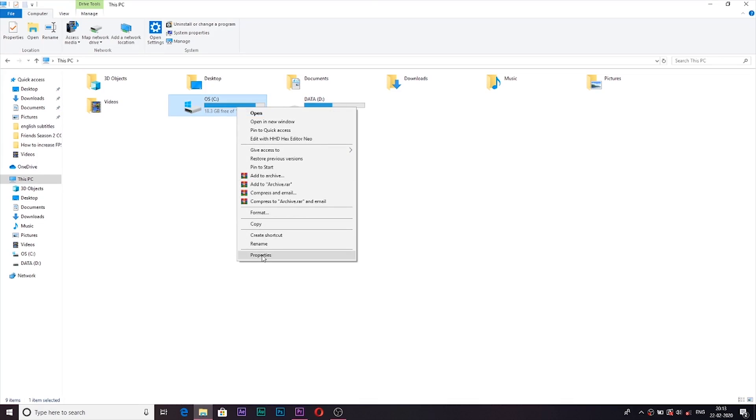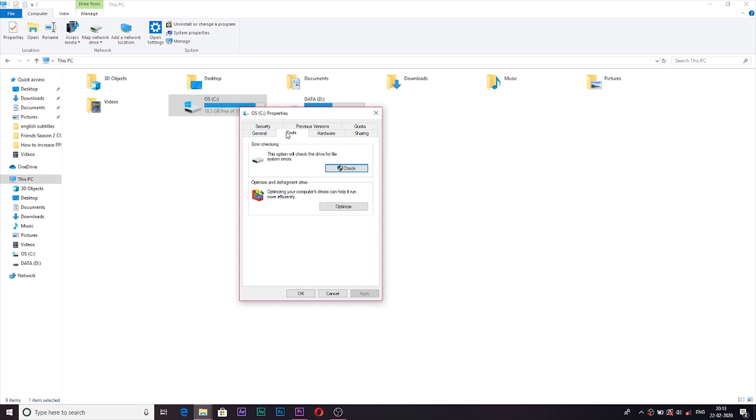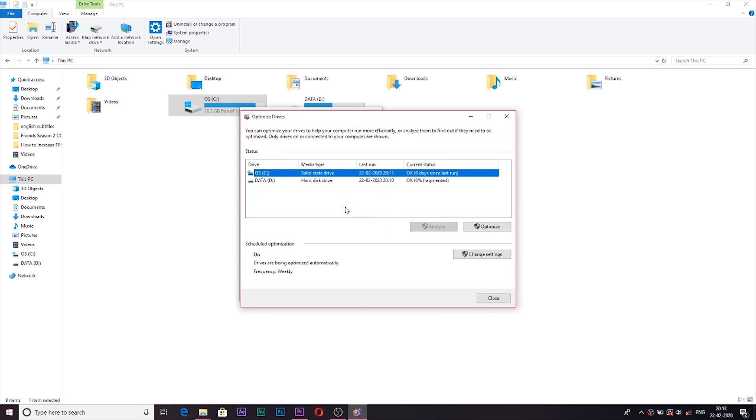The fourth thing is to defrag your main hard drive. This will optimize your hard drive and make your computer run faster. Right-click on any drive and go to Properties, then go to Tools where it shows the Optimize option. Optimizing your drives can help them run more efficiently. Select the Optimize option — I am going to optimize this solid state drive. Click Optimize and that's done.